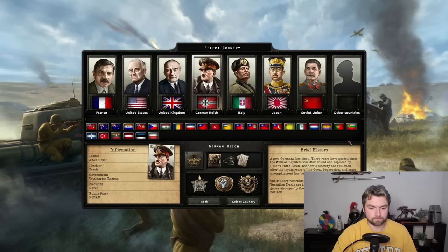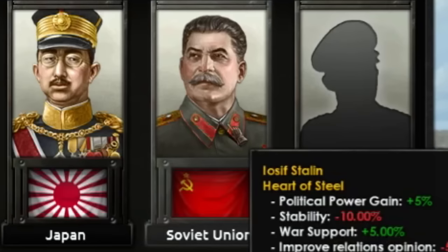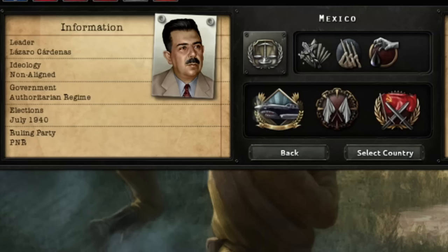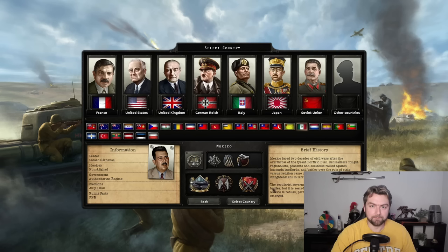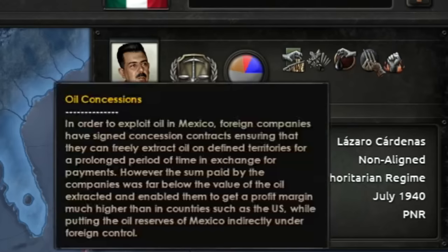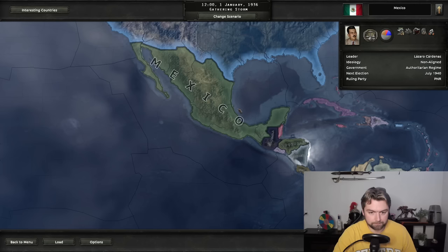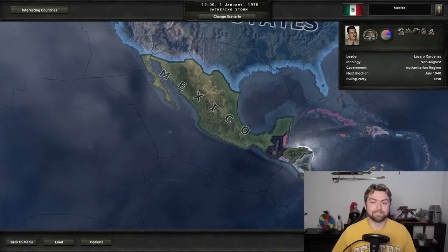Hearts of Iron 4 — the game of broken-ness. There are so many nations in this game which it is really easy to break the game with, but I have a personal favorite. And no, it's not America. No, it's not you, funny mustache man. And no, it's not you, bigger mustache man. My friends, it is Mexico. Mexico is, in fact, one of the most, if not the most, broken nation in the entire game. We are going to break Mexico in a great way, and today I'm going to show you how you can make the greatest superpower the world has ever known out of Mexico.